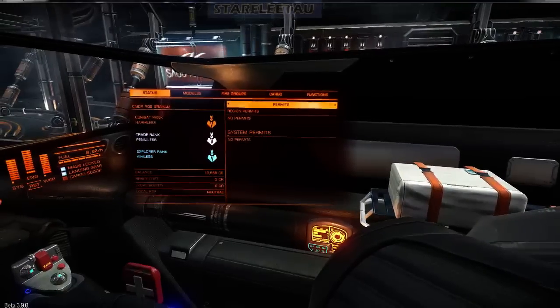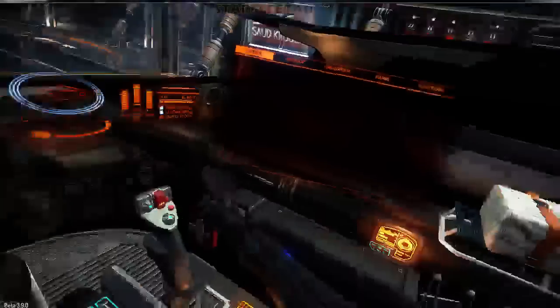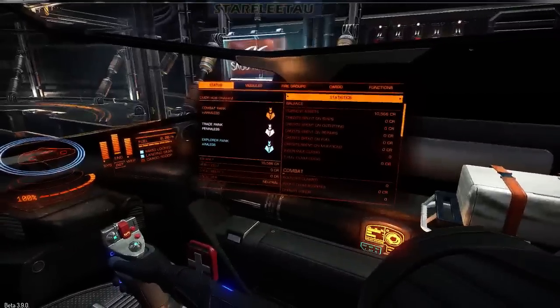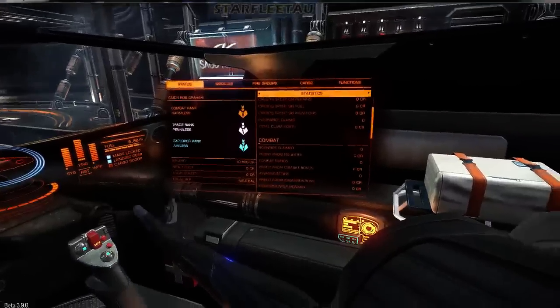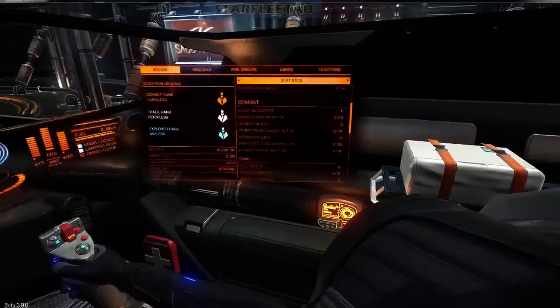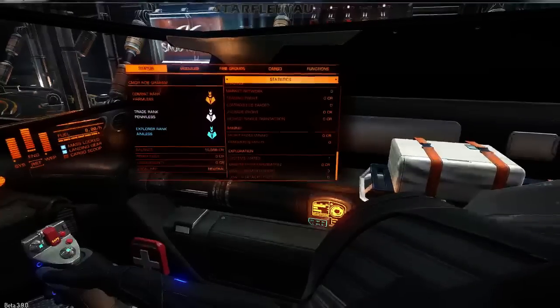You can see the permits that we have — this is now scrollable through. We can see all our statistics: the credits that we've spent, crimes, smuggling, trading, exploration.